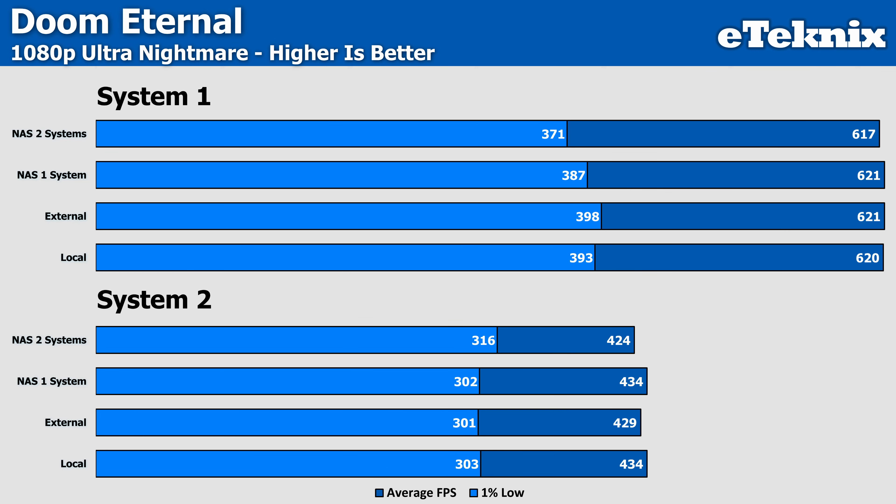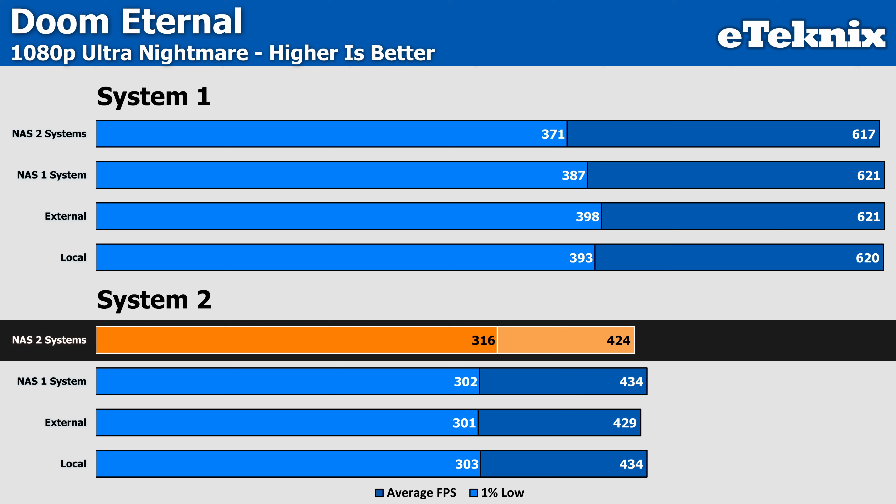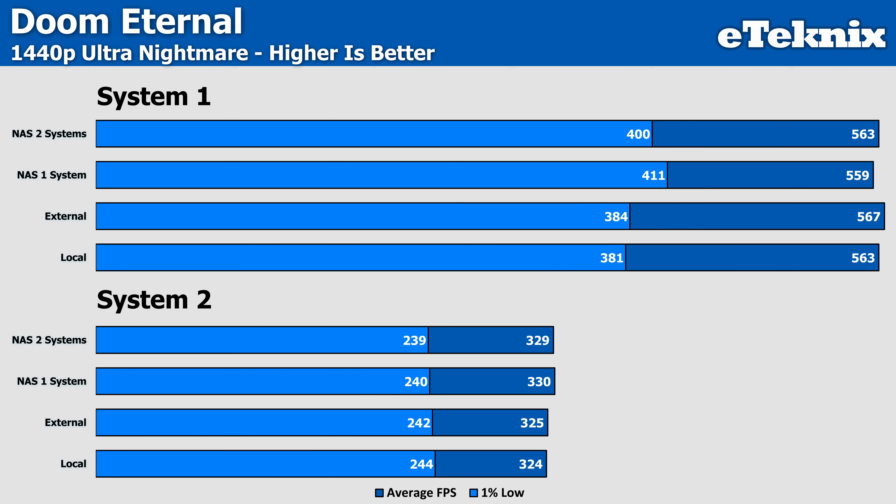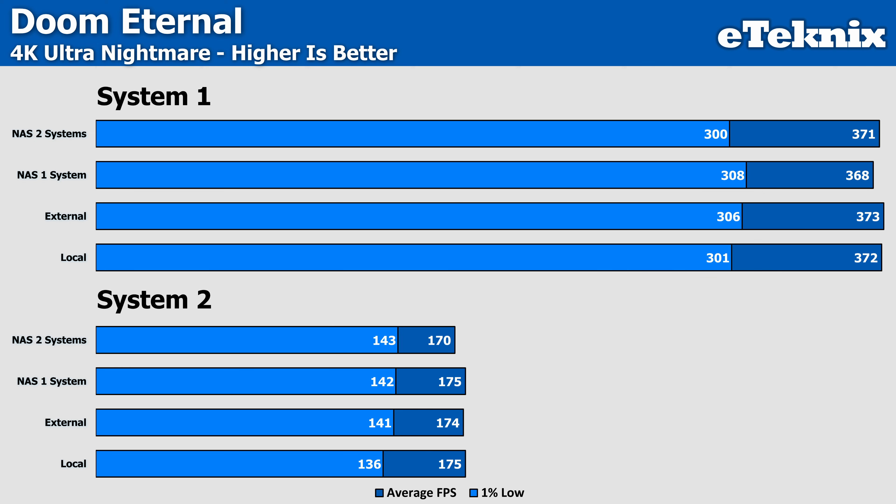Next up was Doom Eternal, which we picked because of the high frame rates that this game is easily able to push on even lower-tier hardware. At 1080p, we see the performance still sitting right alongside each other, with the biggest differences being across both systems when running across the NAS concurrently — where we see a 10 FPS drop compared to running just one system locally. But with such high frame rates, this is still something I would consider a margin of error, since it only works out to be a 2% difference. At 1440p, performance narrows yet again with even tighter frame rates across the board, with nothing that stands out as wildly different. Then at 4K, everything is pretty much the same yet again, with at most a 5 FPS difference between results on both systems. With the two systems getting very different average frame rates, the percentage differences sit noticeably apart — with System 1's results sitting 1% apart, and System 2's sitting about 3% apart.